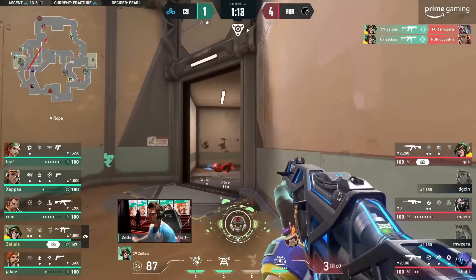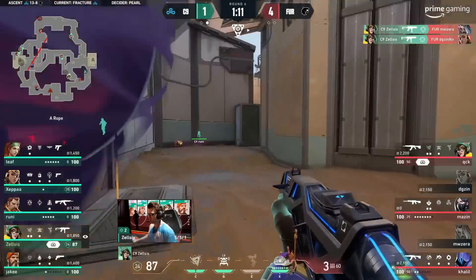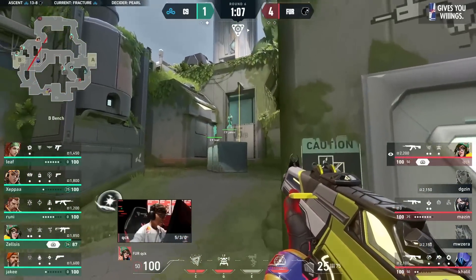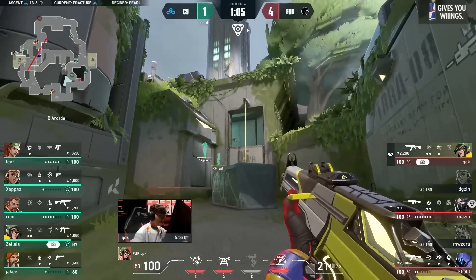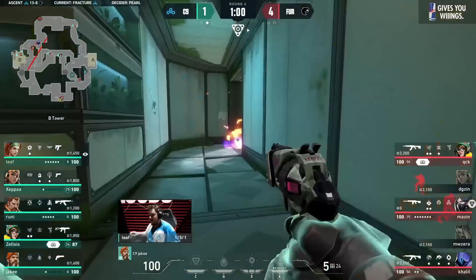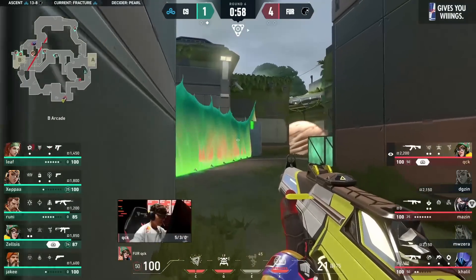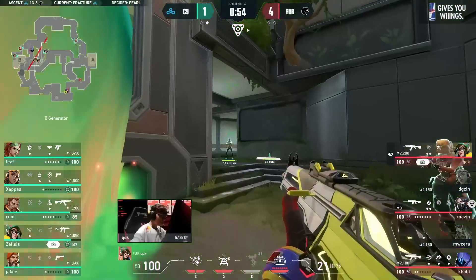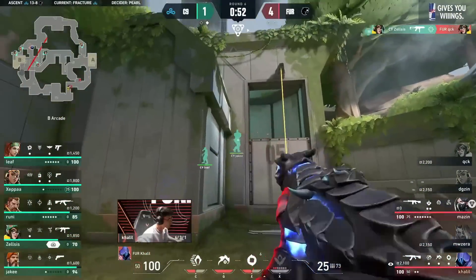That just feels criminal — that just shouldn't happen. Just open the door in his face and MW must have been looking away. His mind was definitely elsewhere. Tarts destroyed — still room to pivot through this. Viper Wall, QCK might make a play, and that's not the right one.